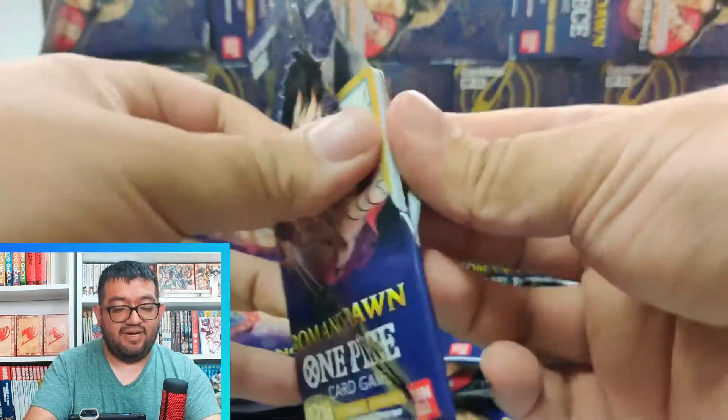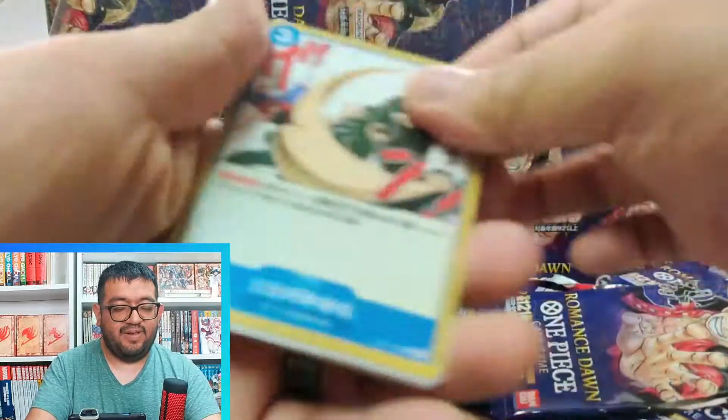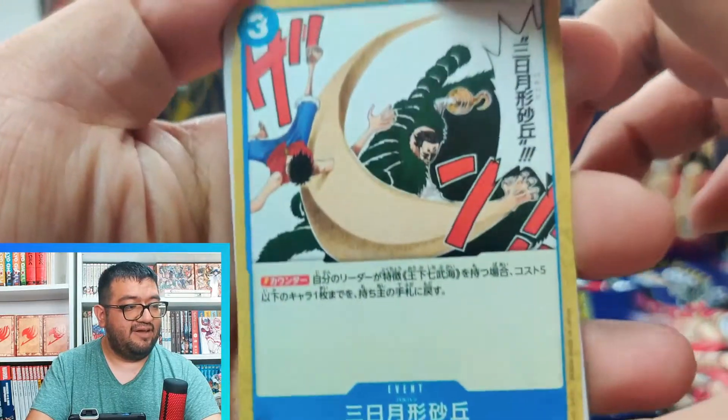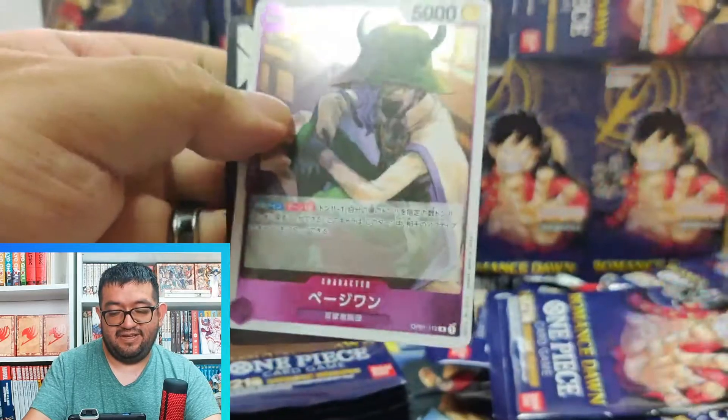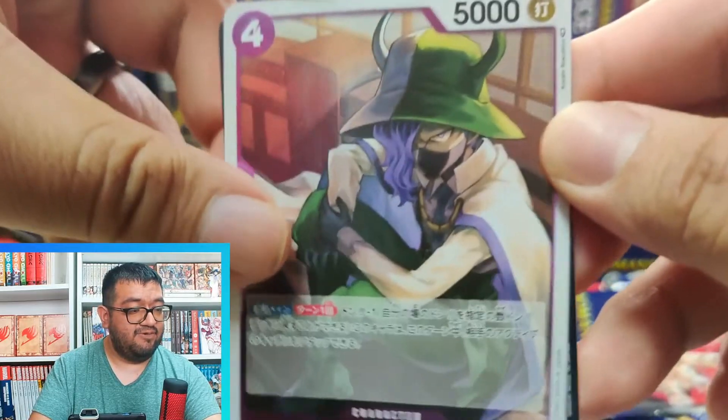I've seen people bounce their own characters back with Overheat — like playing Kaido or Crocodile, they'll play Who's Who then use Overheat to bounce Who's Who back into their hand, so a pretty awesome combo there. We have Page One once again.